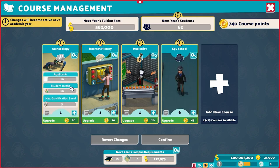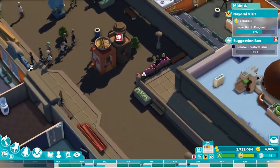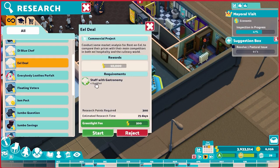As for the spy students themselves, one benefit is that they have a chance of randomly uncovering a new research type for you — things like financial bonuses and kudosh earning bonuses. Once a spy uncovers a research type, you can use your lab to research the project, and as long as you have a researcher with the associated skill type, it will generate a chunk of cash at the end. That seems nice, but I'm a little dubious of its ultimate value — by the time you have a research station set up and can afford the spy school and all its expensive equipment, you don't really need that money.